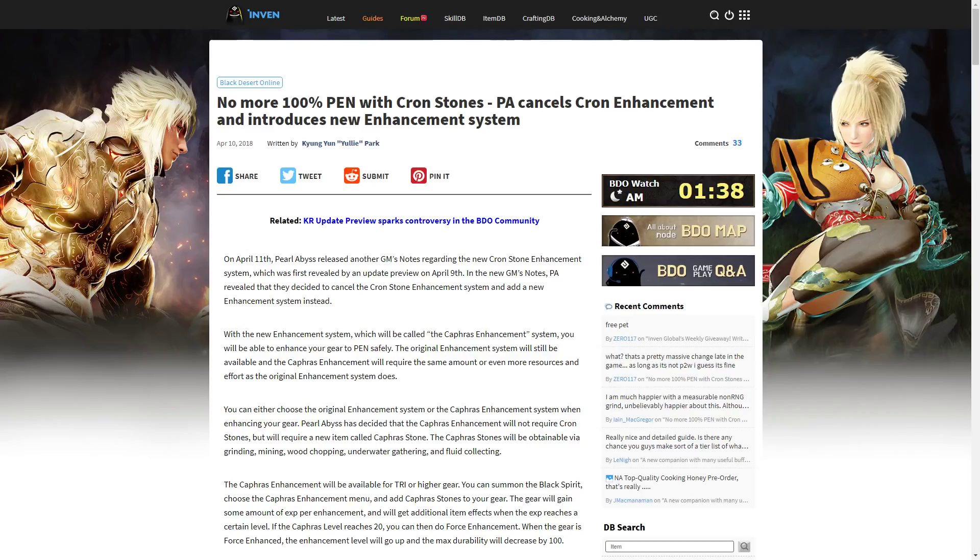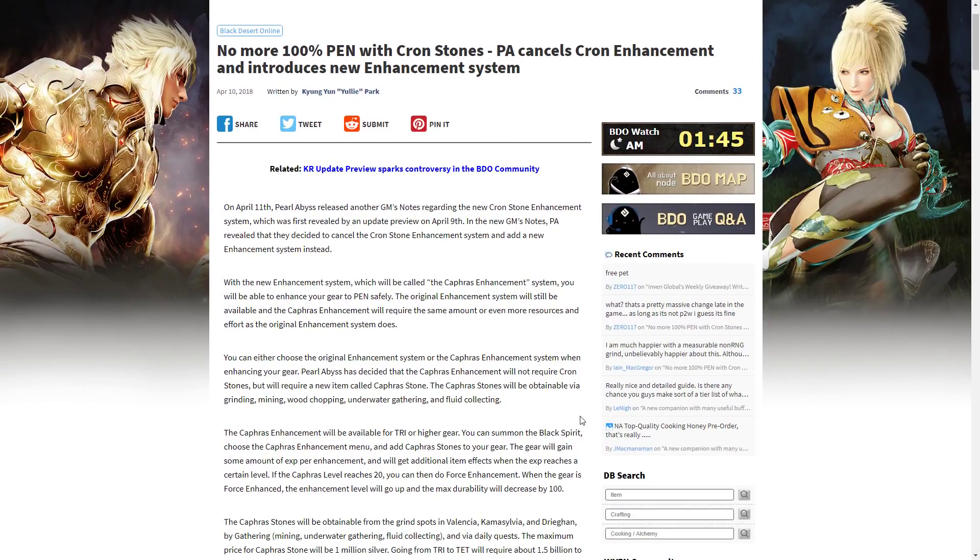Their initial press release stated that they wanted to use Cron Stones. You would use Cron Stones to gain Cron Energy, and once you got a certain amount of Cron Energy, you would be able to use that to advance your weapon or armor to Pen guaranteed, no chance of failure. However, this received quite a bit of backlash from the community, as Cron Stones — especially in Korea — are obtainable by heating up costumes. Players would be able to purchase hundreds of costumes, heat them into Cron Stones, and use those to guarantee full Pen gear, which kind of defeats the point of not being able to buy full Pen gear.